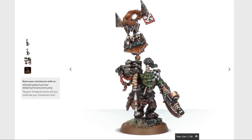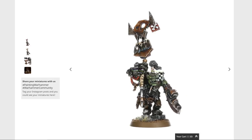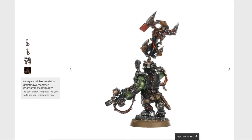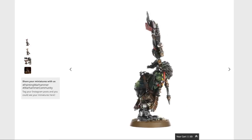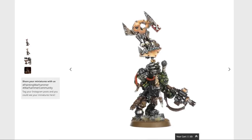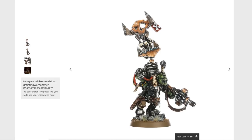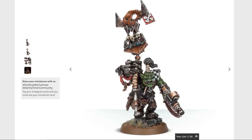The Ork Nob with Waaagh Banner — the face looks a bit older than quite a few of the others. But there are some nice touches I really like: the gun looks cool, the banner itself is awesome, and the power fist holding it — not just a big claw — I really like that. It's a weird model, actually — an odd mix of stuff that would look totally appropriate on newer stuff alongside things that are very much reminiscent of the older style, particularly the face. A strange one.